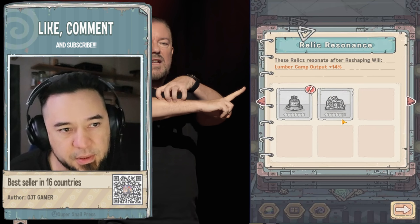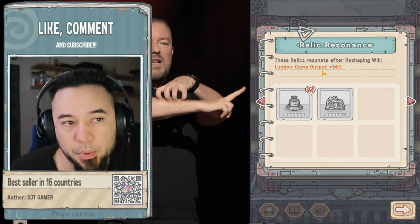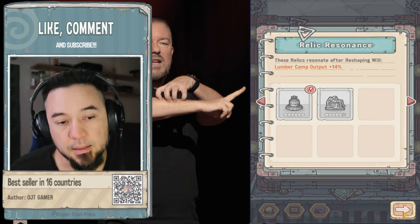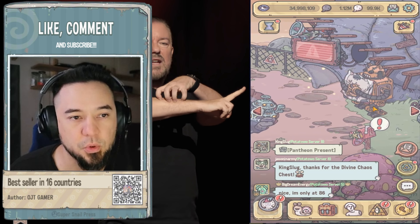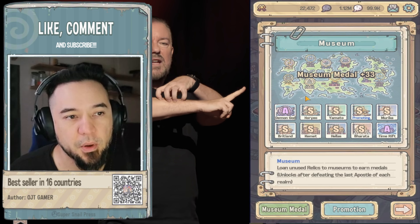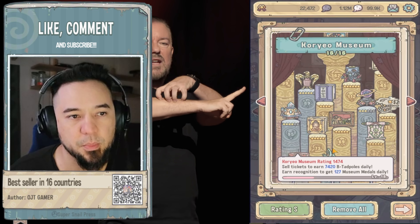If you had both of these asterisks up and had the resources to combine them both, your lumber output would go up 14% — and yes, that is worth it. Having any of these reawakened, you can go into your museum section and apply them there, so they give you the bigger bang for your buck.